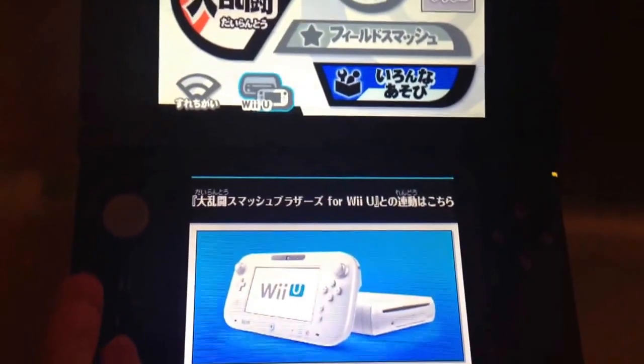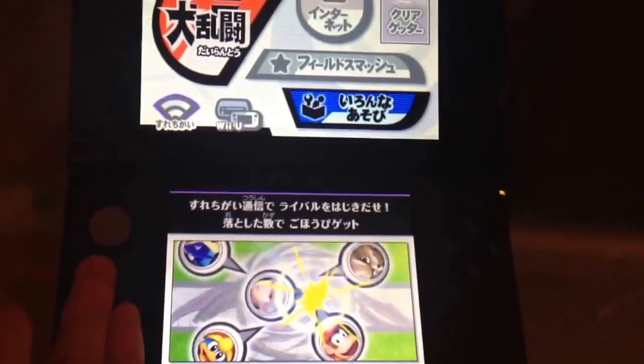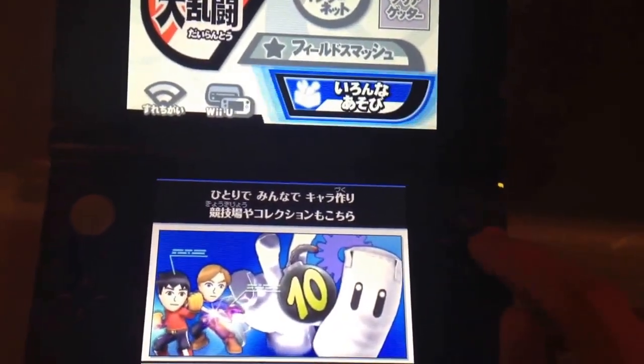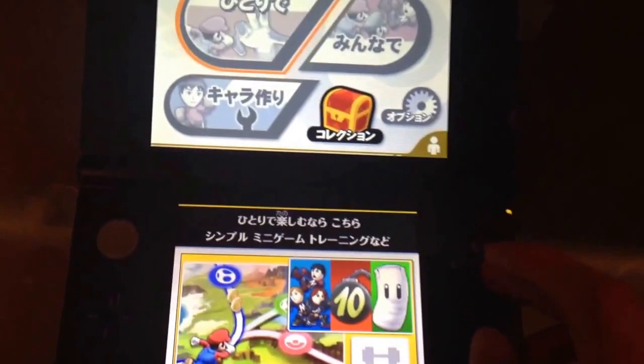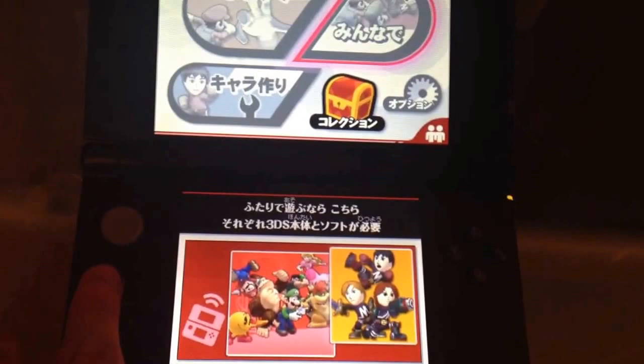Next, we have this Wii U icon, and then a Wi-Fi icon, which I'm assuming is Battle over Wi-Fi. This right here is options, I guess. Not too sure what that is.